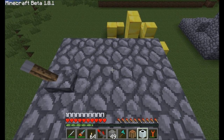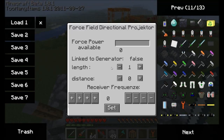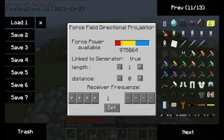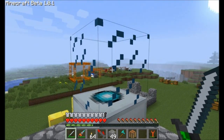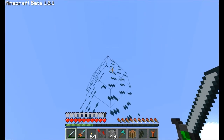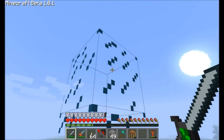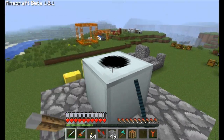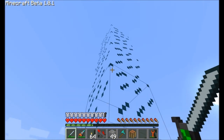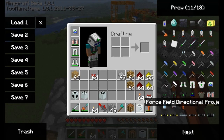Next up we've got the force field directional projector. Let's give it a good whack so it's facing upwards. All this has is length and distance. Let's set it to frequency 1 — right now it's set to a length of 1. We can activate it and it projects up 1 block. We can set the length to 4 and it extends up to 4 blocks. Distance will create those blocks further away. That's the directional projector.